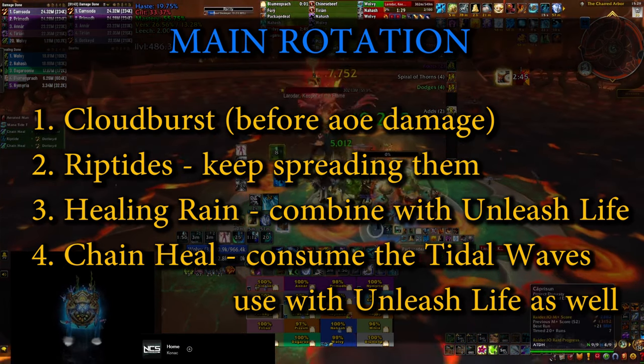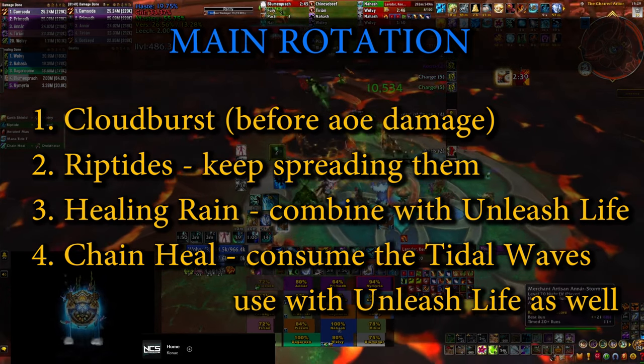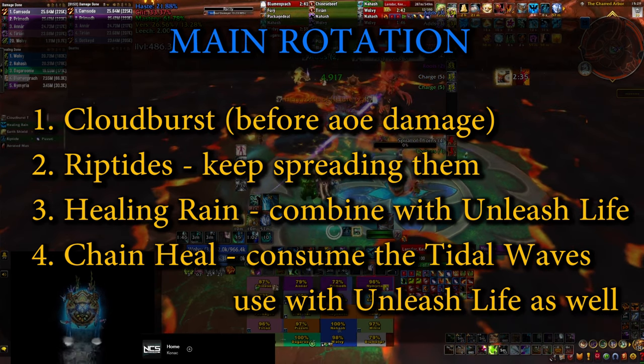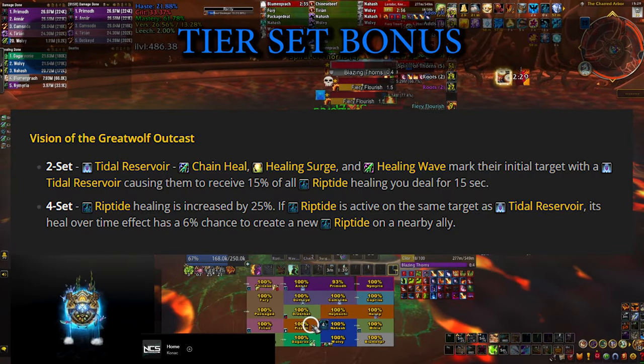In between the Riptides, keep Healing Rain down. If you can, combine it with Unleash Life, and spend the rest of your time casting Chain Heal. If you don't have Healing Rain available and Unleash Life is up, combine that spell with Chain Heal as well.